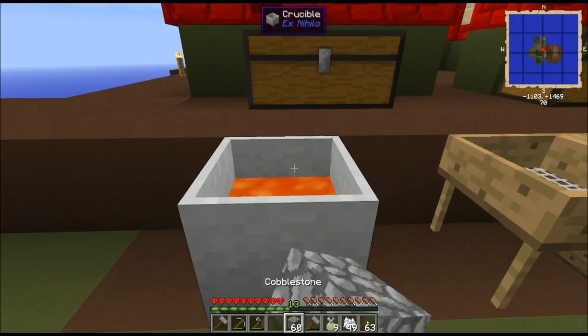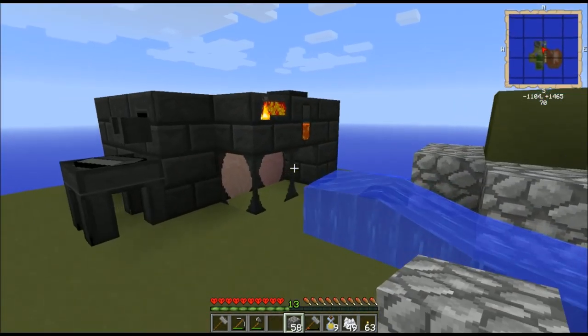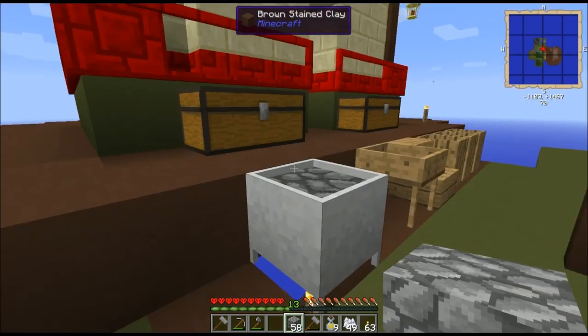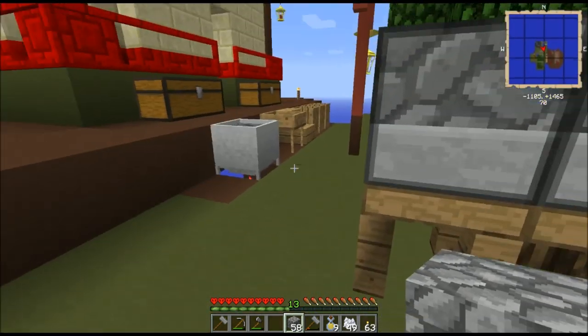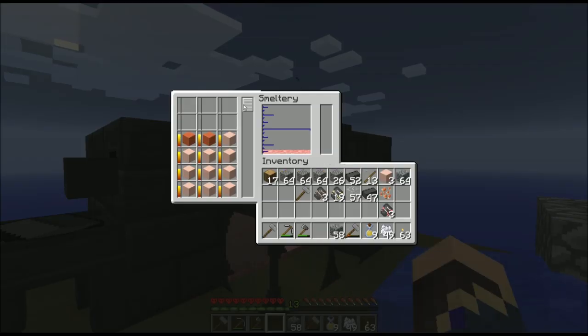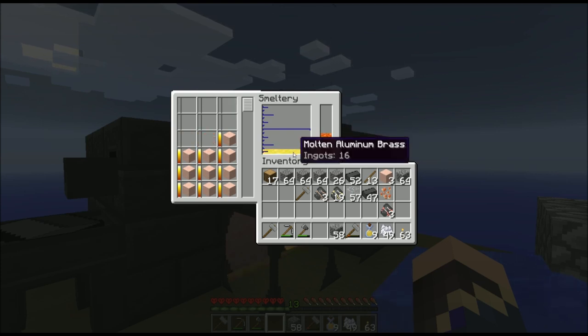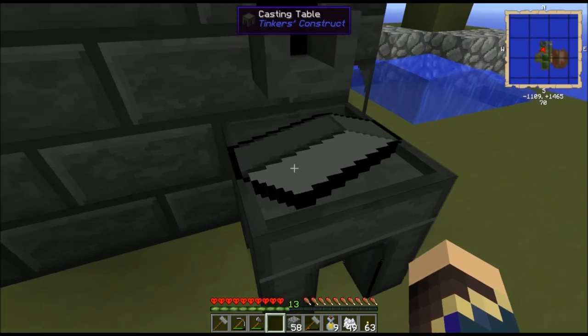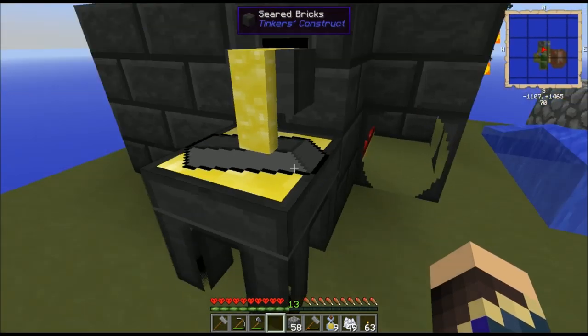I'm going to make sure I keep my crucible over there full of cobblestone for lava production. Aluminum has the lowest melting point of any of the metals I've found; copper's right behind, and iron is a little bit harder. The lava UI popped up — 1,700 millibuckets of fuel. I've got 16 ingots of molten aluminum brass. So I'm going to take 1 ingot of molten aluminum brass, pour it onto this seared brick, and I'll have my ingot cast.